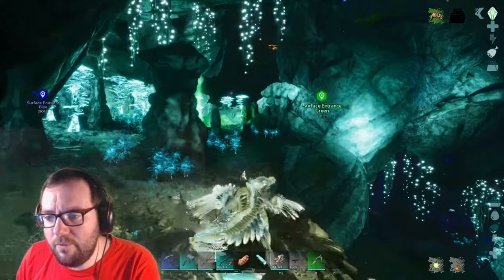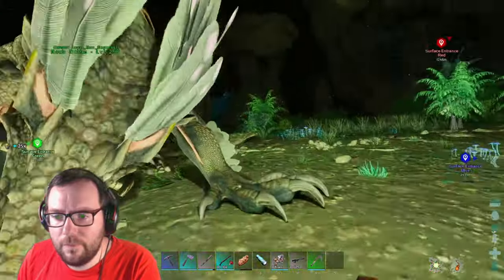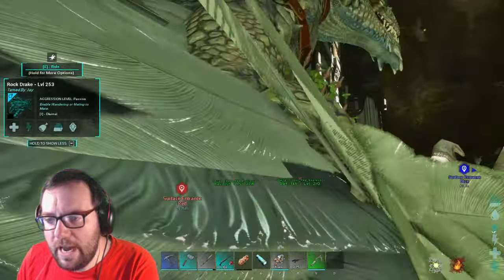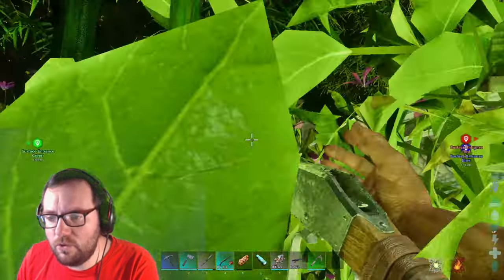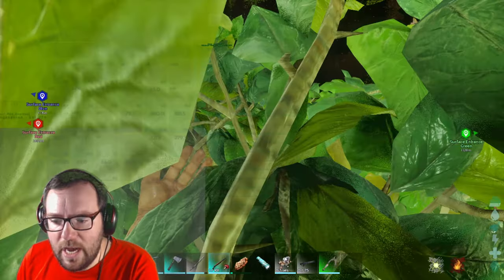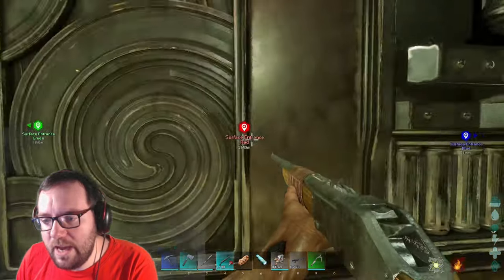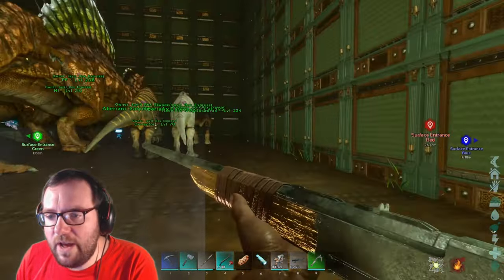Wait - is that what I think it is? An ascendant longneck rifle - yes please! We'll have to test this bad boy out, can't believe we got an ascendant longneck rifle. Must have got that from a drop or something. All right, and we're finally back at base. We managed to get an ascendant rifle - it's got 331 percent damage. That's pretty good. Let's end the episode off by collecting some eggs and putting the artifact in the base.